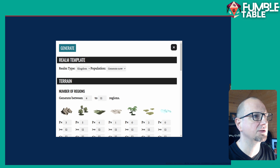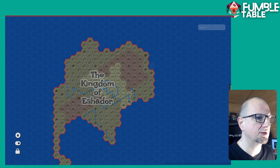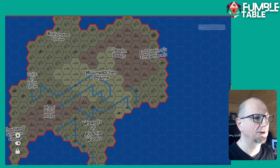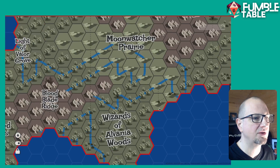I'll show you what it generates. If I jump back in here, here's a kingdom. It doesn't look impressive there, but as you zoom in it gets better and better. You've got all the different areas of the kingdom, and as you zoom in further you can see villages, towns, and all that sort of stuff.